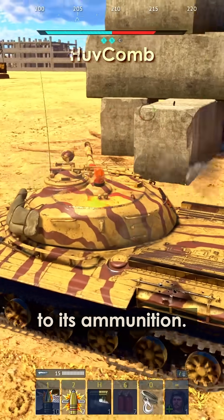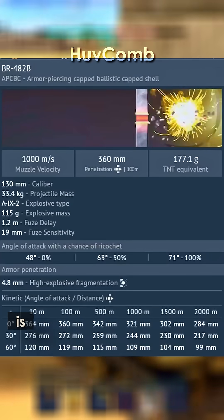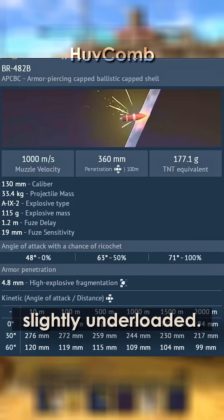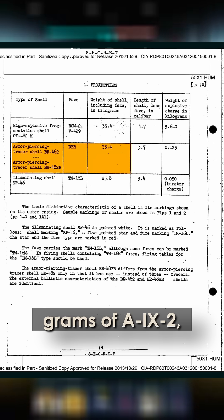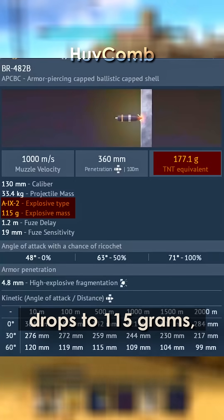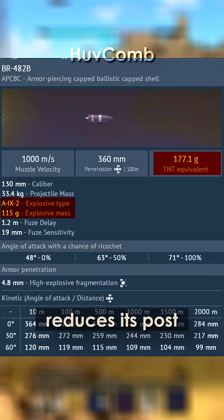The only real deviations come down to its ammunition. The BR-482B, its main AP round, is correctly modeled in shape and velocity curve. However, it's slightly under-loaded. According to Soviet documents, it carried 125 grams of AYX-2, a powerful plastic explosive. In-game, that number drops to 115 grams — roughly 10 grams short — which slightly reduces its post-penetration damage.